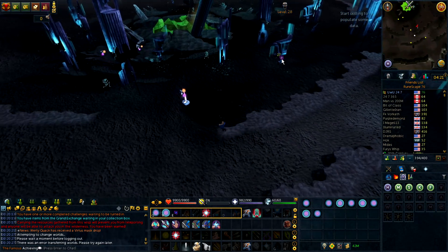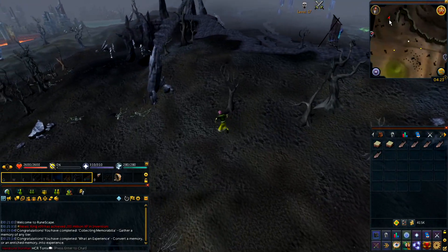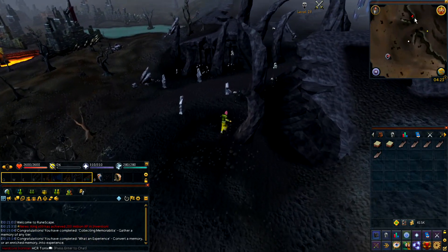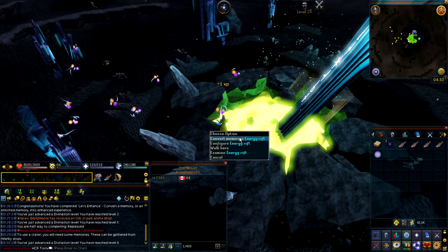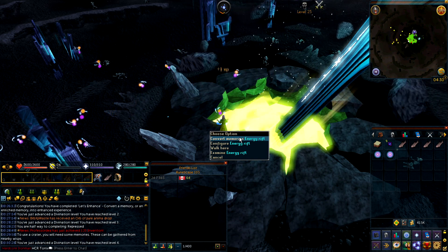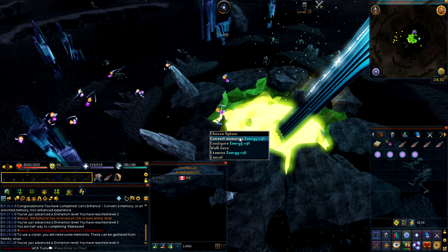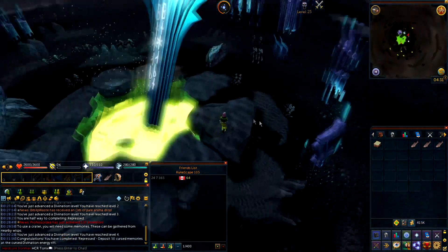The only way to get out of this is to just drop it. Let's go into the wilderness. This is gonna be nerve-wracking — this is why I decided not to do it on stream because if I did I'd be dead. Why is the success rate so low when it comes to getting the memories? Finally, 50 cursed memories.